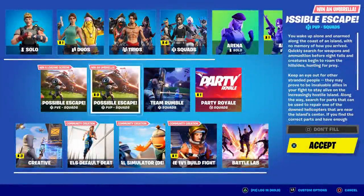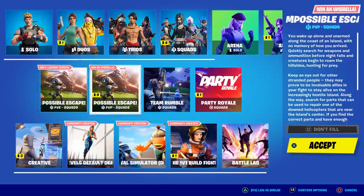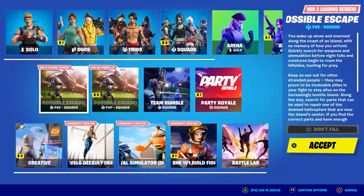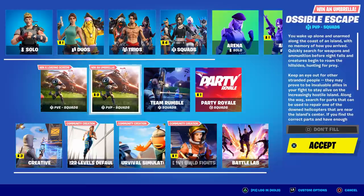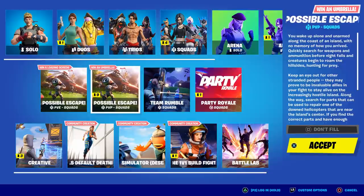I just wanted to do a quick review on the new Escapist umbrella, which you can only get in the Impossible Escape LTM in the PvP version. In the top right it says 'Win an umbrella.' The one to the left says PvE and in the top right it says 'Win a loading screen,' so you have to make sure you're on the PvP one. I had tons of comments saying 'I won the match and only got a loading screen' — that's because you were on the wrong one. The PvP version is against actual squads and there's only one chopper in this mode.